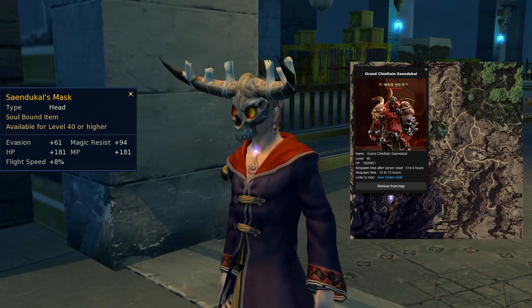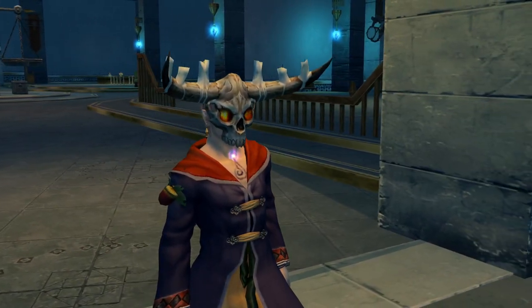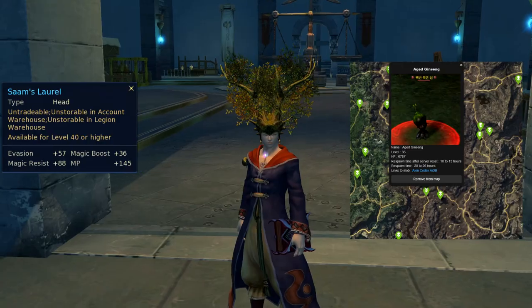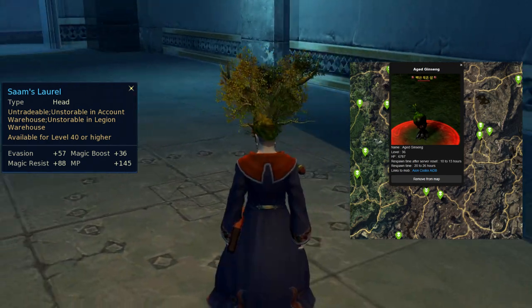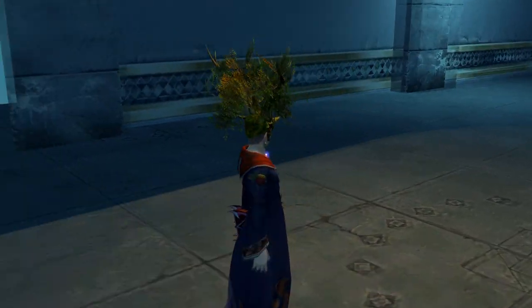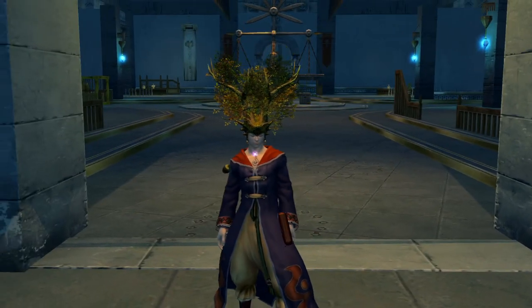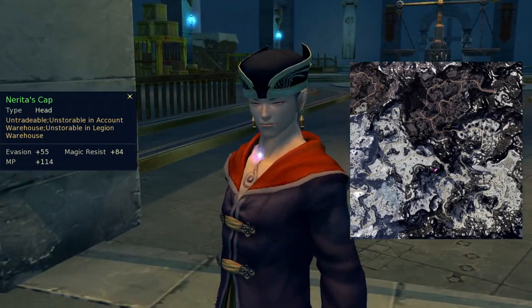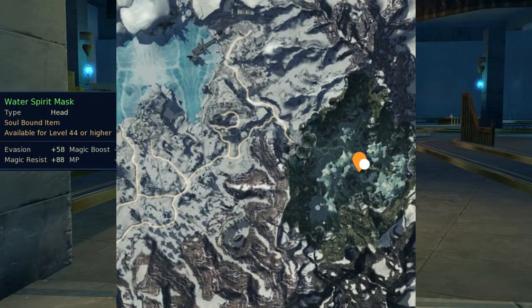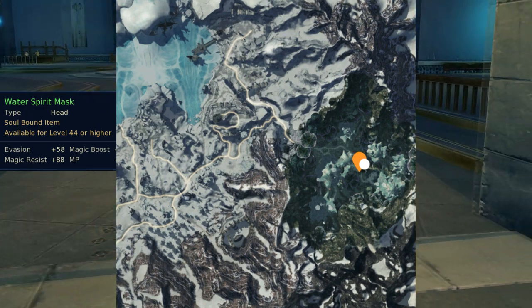Sentukal's Mask is an uncommon drop from the world boss Sentukal in Eltonen's Kaidan headquarters. Sam's Laurel drops from a named mob in Hyron called Aged Ginseng. Narita's Cap is a reward for the level 43 campaign quest called A Peace Offering.